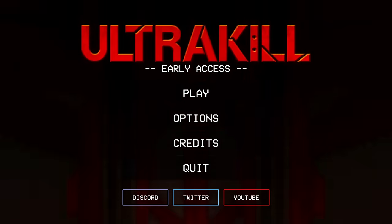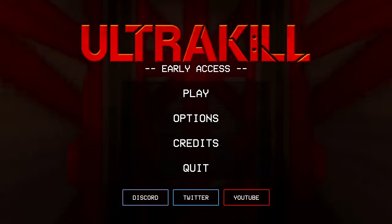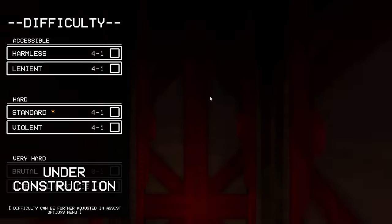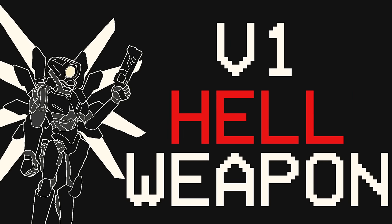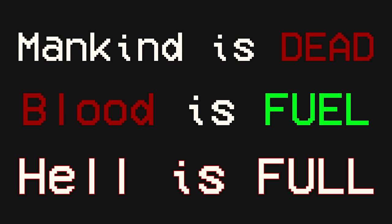Spoilers ahead. When you boot up the game, you're falling through what looks like some sort of empty elevator shaft while "The Fire is Gone" plays on loop. Click play, select your difficulty, and the game puts you through their boot-up sequence. At the end, you're told the very basics: you are V1, you're going to hell, you need a weapon. Mankind is dead, blood is fuel, and hell is full.